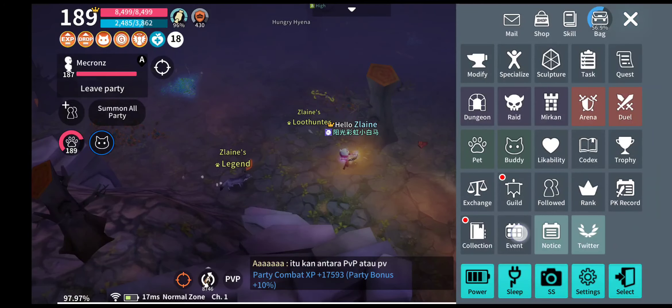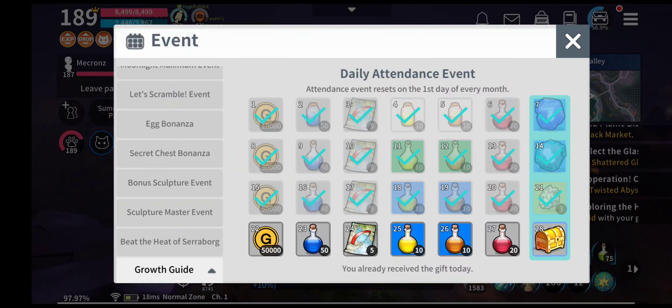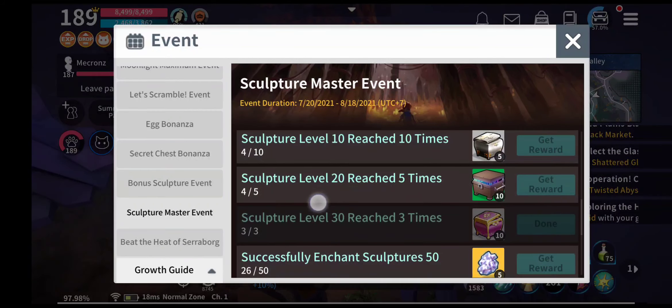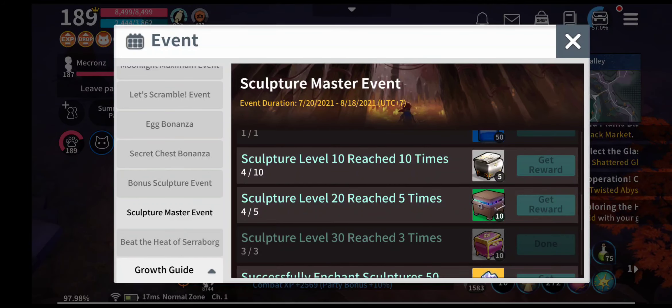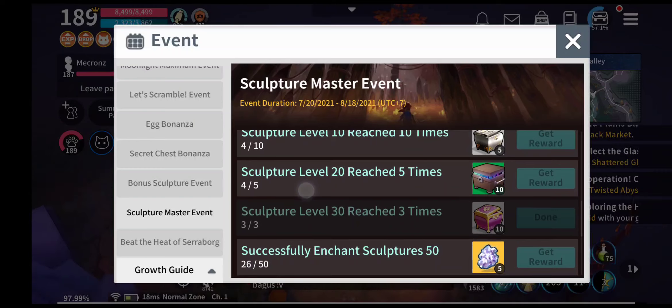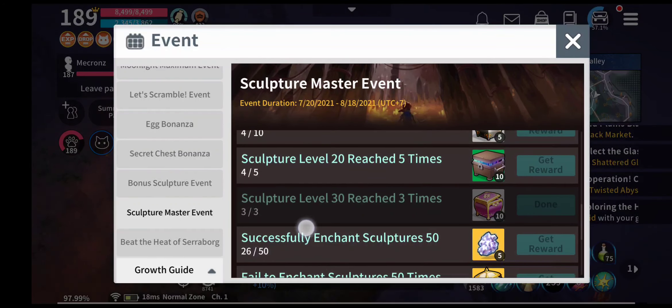With this method you can complete the season event tasks. For sculpture level 20 reached 5 times and level 10 reached 10 times, these can both be completed easily by fusing pieces in. Do this on a white common sculpture piece rather than upgrading your main sculpture piece.